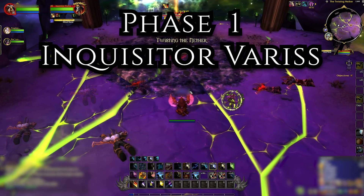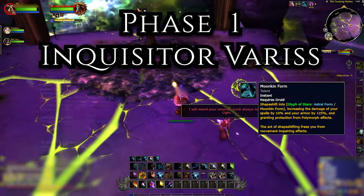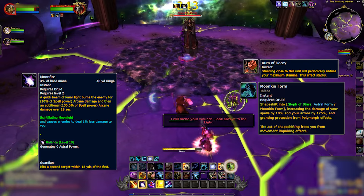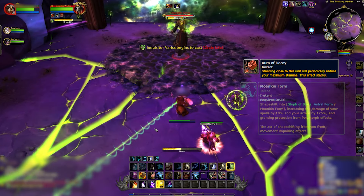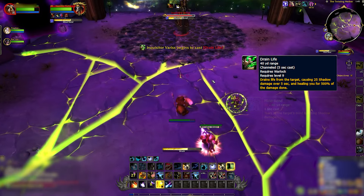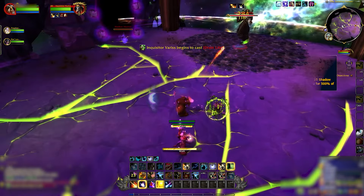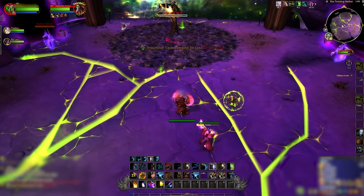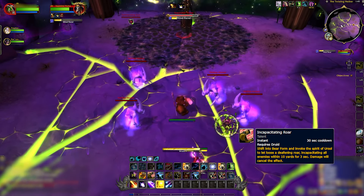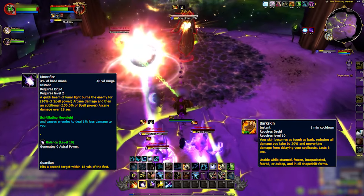Now for the first phase of the challenge — you're up against Inquisitor Varys. Switch to Moonkin form and use your ranged DPS to handle his Aura of Decay. Varys will use Mind Rend for small damage and Drain Life, which you'll need to interrupt to stop him from healing. When Nether Horrors show up, disrupt their spells with Incapacitating Roar and draw them away from Velen using Barkskin, hitting them with Moonfire.